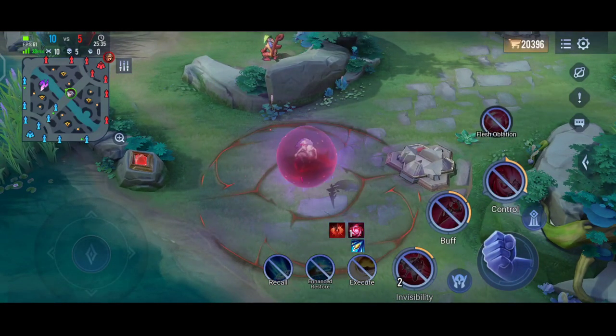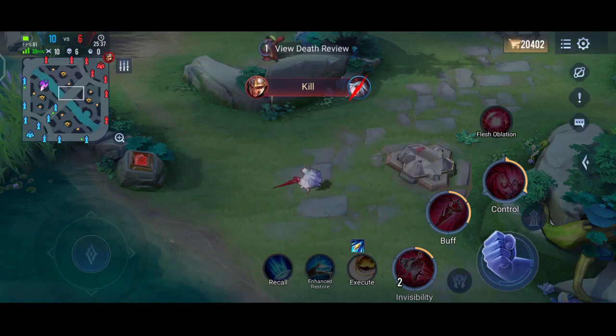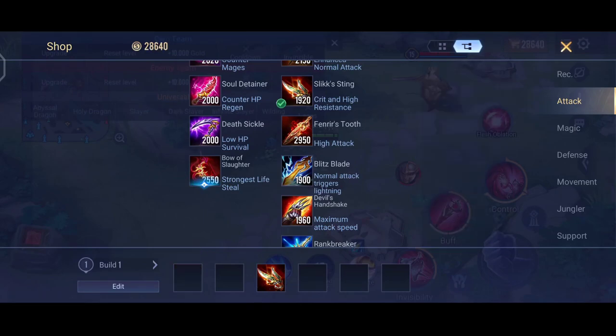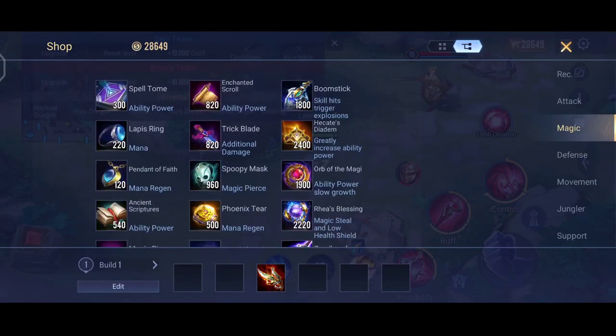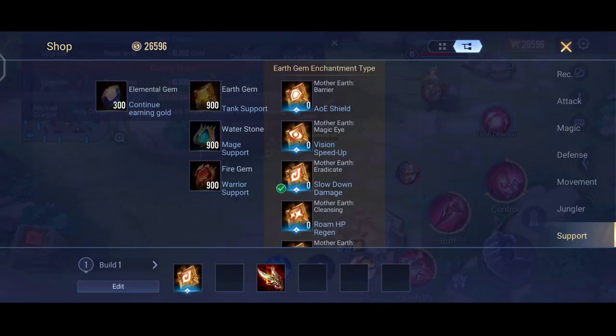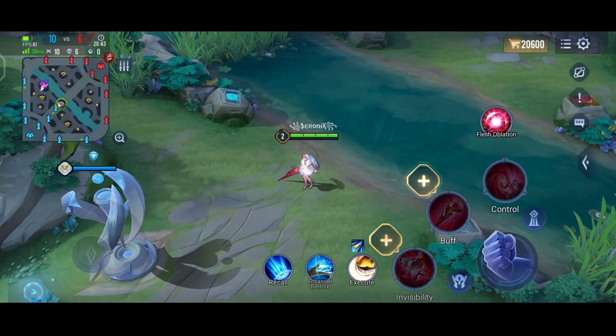As mentioned, the active equipment ability slot is permanently replaced with Flesh Oblation, so you cannot use any active equipment items like Brawler's Slaughter, Articab, Rock Shield, or support items.